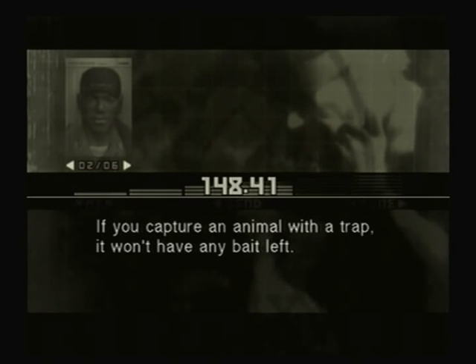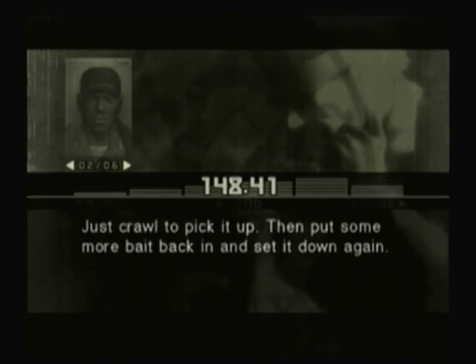If you capture an animal with a trap, it won't have any bait left. Just crawl to pick it up, then put some more bait back in and set it down again.